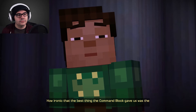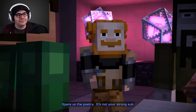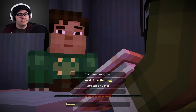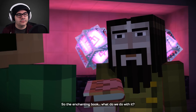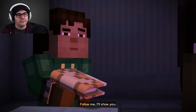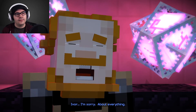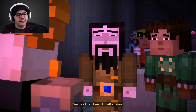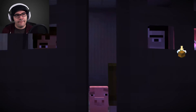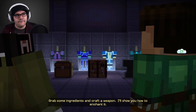How ironic that the best thing the command block gave us was the very means to destroy it. Spare us the poetry — it's not your strong suit. I've had this book for years; never thought I'd actually have to use it. So the enchanting book — what do we do with it? You craft a weapon, then put it on an anvil. Follow me, I'll show you. Ivor? I'm sorry, about everything. It doesn't matter now.